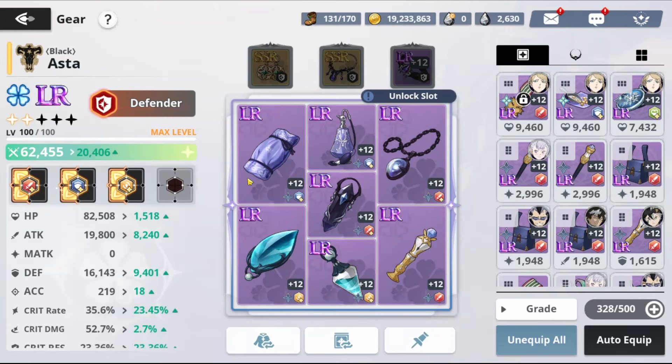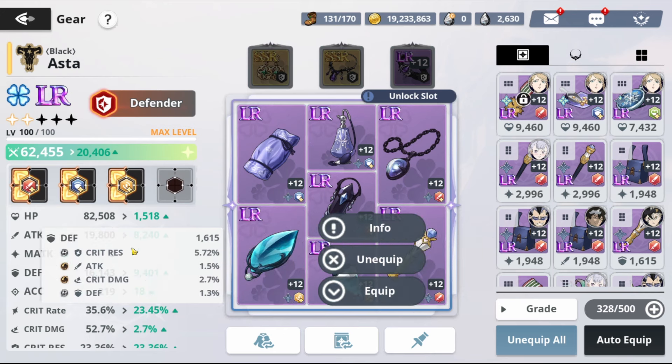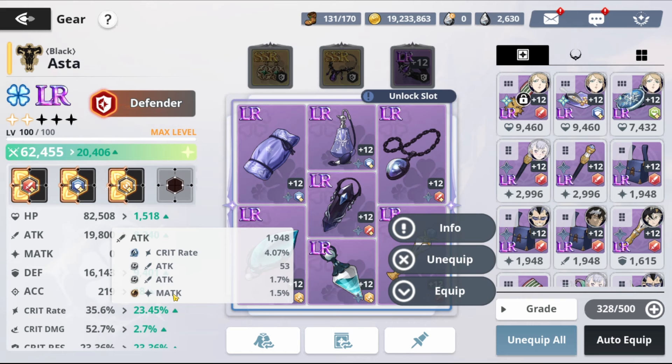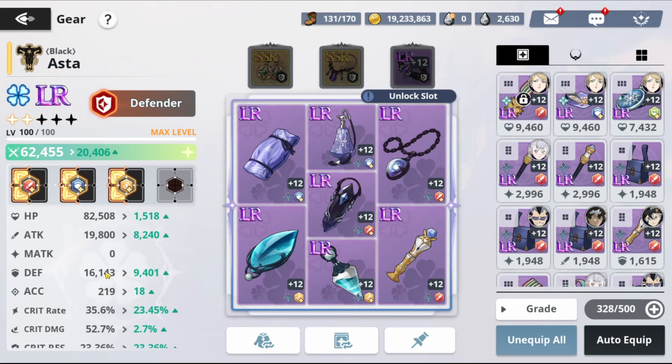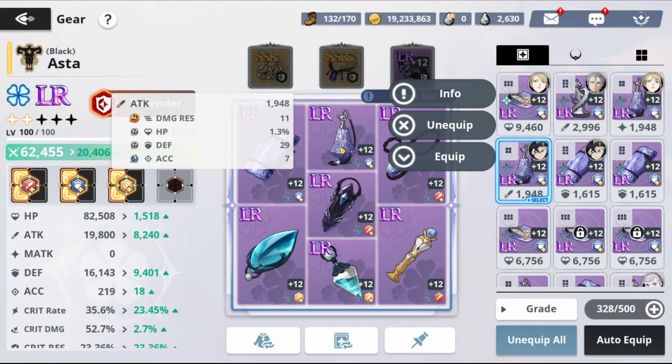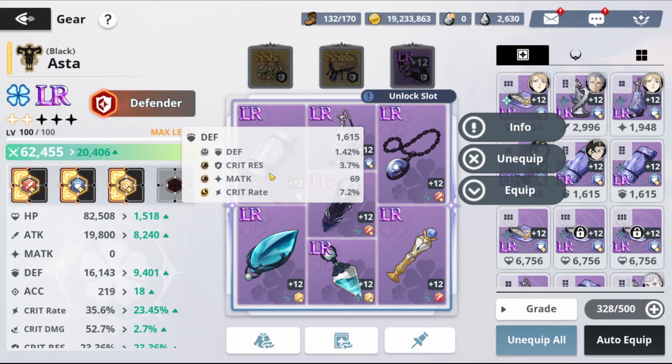I finished upgrading everything. I got lucky on this piece: critical res, attack, critical damage, and defense — everything here is decent. We also got matk on one piece. One important thing: you don't need matk on Black Asta — it literally adds zero. Even if you have matk percentage, you'll still have zero matk, so avoid matk stats on Asta. We have some good pieces: critical res, attack, defense, damage res, HP.